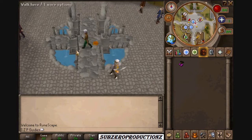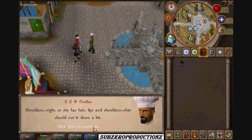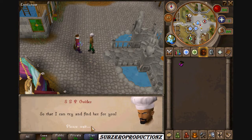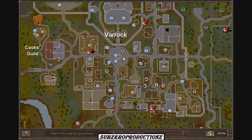Now let's speak with Romeo. From here to the center of Varrock, we just have to go west into this big mansion.